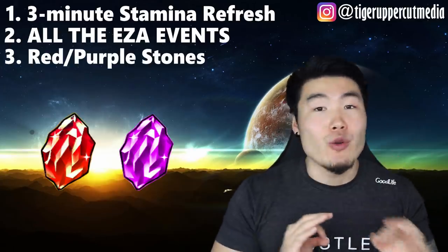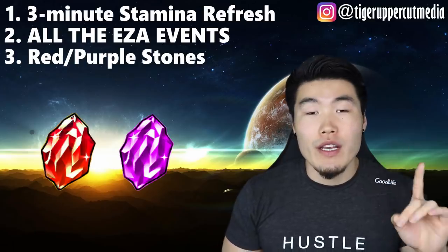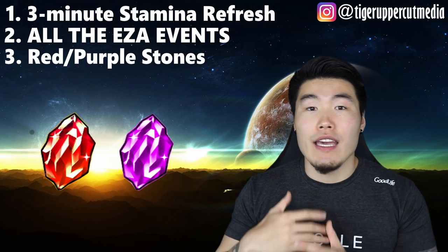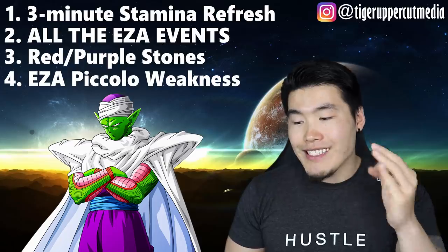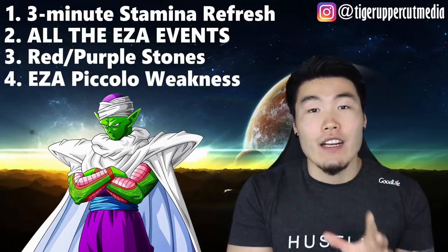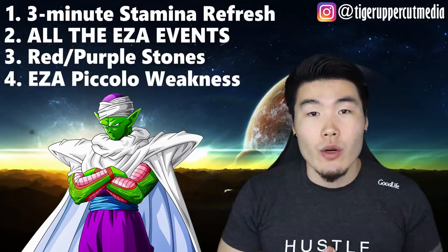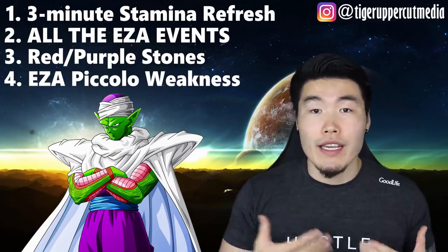Number three: Red and Purple Dragonstones are returning. Just like before, the Red Dragonstone will be free, and the Purple Dragonstone — where you can choose a 120 lead — will be locked behind a stone pack, most likely a 91 stone or 100 stone pack. Number four: Piccolo's EZA event. For that event specifically, the Namekian category will be the boosted category, so you'll be able to deal additional damage and also debuff him within the Namekian category.